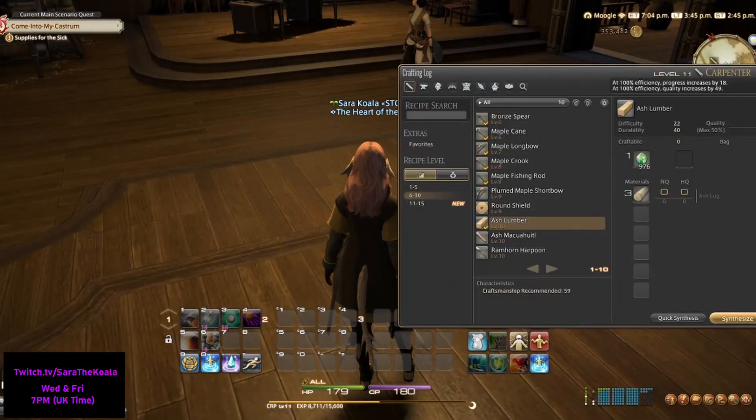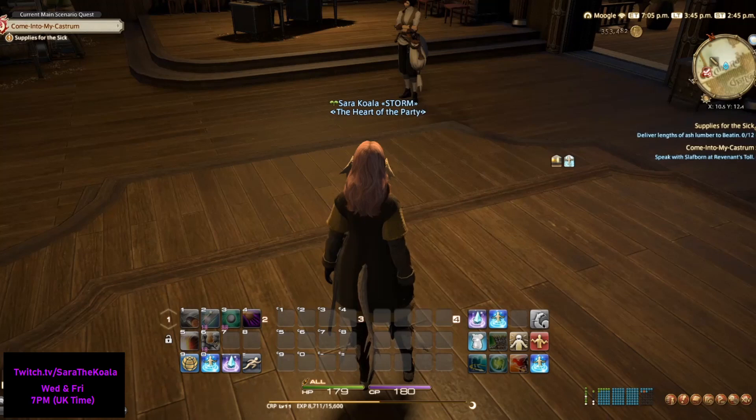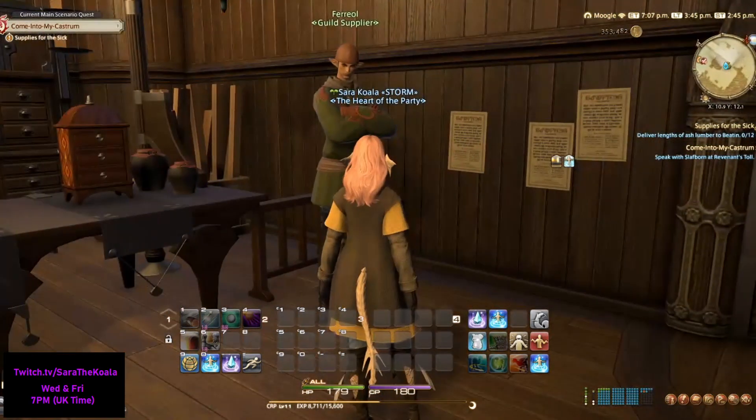To make Ash Lumber you're going to need 3 Ash Logs. If you have enough Ash Logs, fantastic. If you don't, by the entrance of the Carpenter's Guild there's a Guild Supplier called Feral, and you can purchase a bunch of Ash Logs from him.